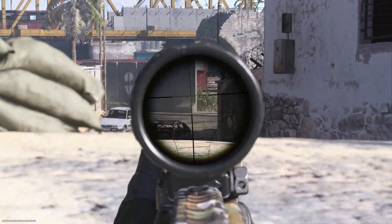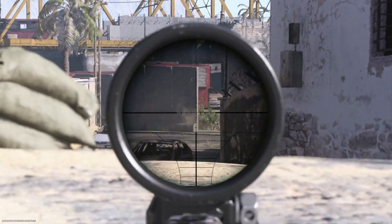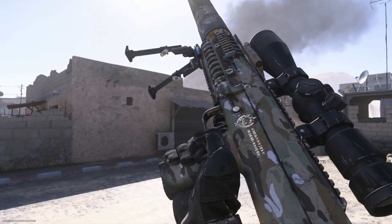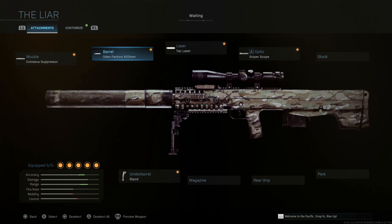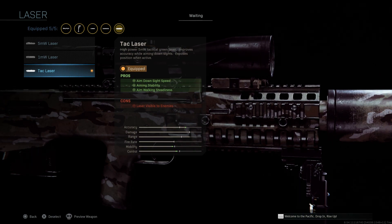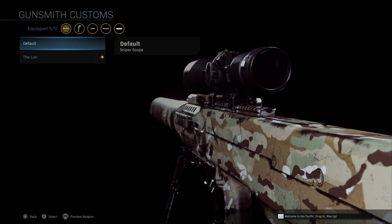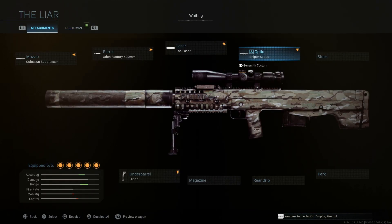We're also running the shortest barrel, the 420 Factory Barrel, which gives aim down sight speed and movement speed, but reduces bullet velocity and recoil control. This is mainly for aesthetic reasons — you can definitely run it without if you're trying to make it more feasible in Warzone. For multiplayer this is still a really reasonable build and I've had a lot of success with it even in Warzone. We'll also run a tac laser for aim down sight speed, aiming stability, and aim walking steadiness, plus a sniper scope giving us that 4.4x zoom — really nice aesthetic on this weapon.